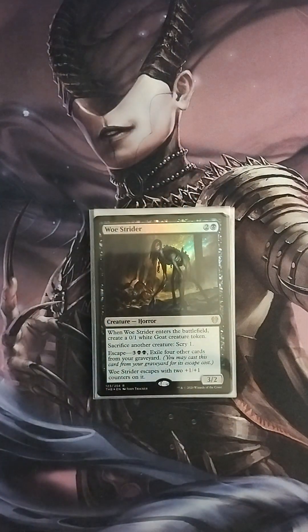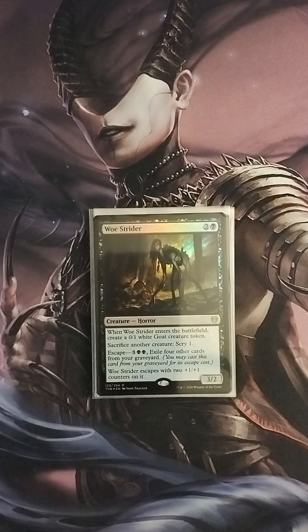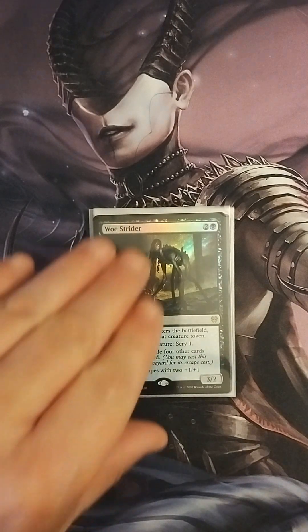Next we have Woe Strider, a 3/2. When Woe Strider enters the battlefield, create a 0/1 white goat creature token. You can sacrifice another creature to scry one. It has the escape ability — three mana including two black, exile four other cards from your graveyard — and when it escapes it comes back with two +1/+1 counters. It generates sac outlets and the recursion from the graveyard is really nice.